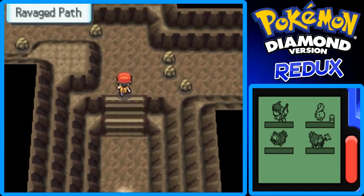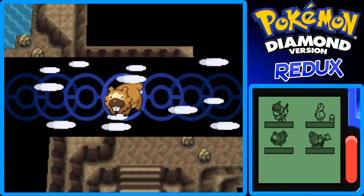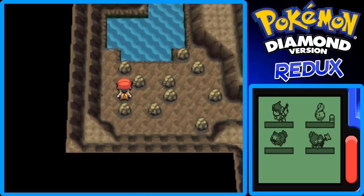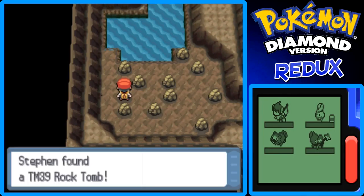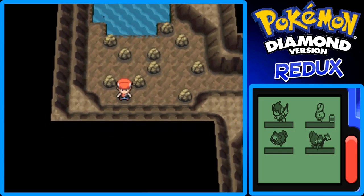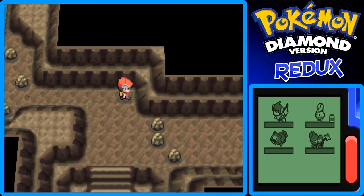So let's go into the Ravaged Path and smash this smashable rock right here. Now, once you get Surf you'll be able to access more of this area, but for right now we can only get this one item. Here's TM39 Rock Tomb, which is really cool. It always lowers the opponent's speed, but it's not really that powerful. If you have a Rock-type Pokemon, I think it's slightly better than Rock Throw. So it's something to consider if you have something like a Geodude or an Onix.